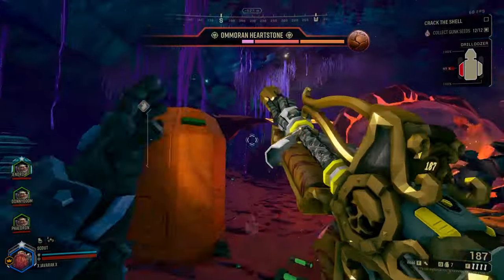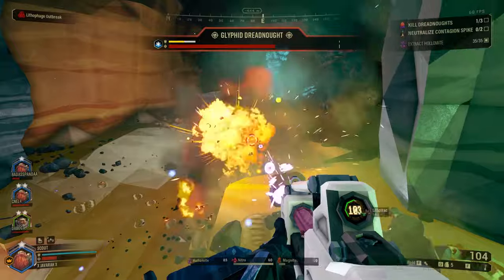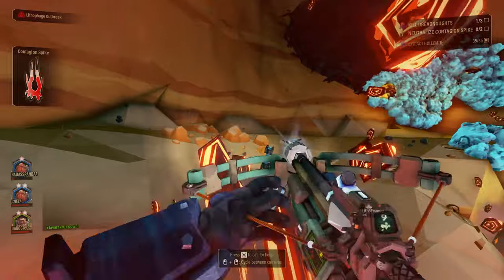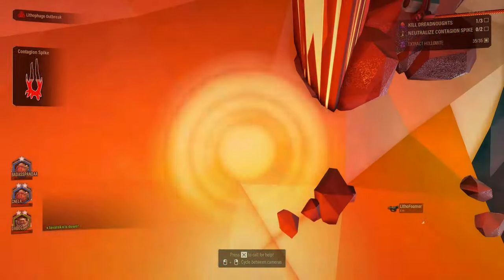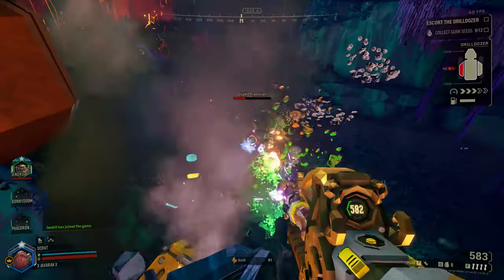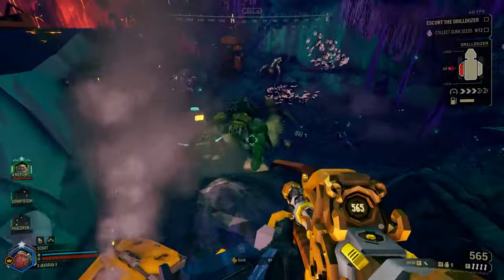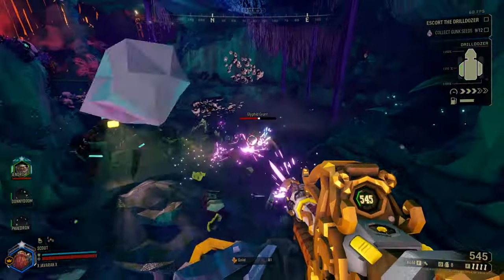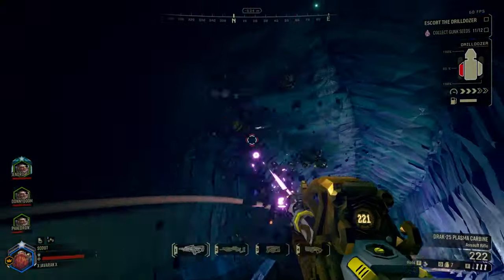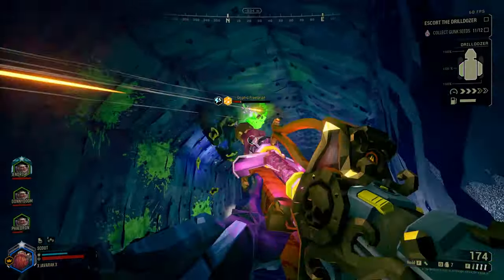However, it has some very unique aspects to it that separate it from the rest of the Scout's kit. Unlike his other primaries, the Plasma Carbine doesn't use a traditional ammo system. You don't shoot and then reload when you run out of ammo; instead the weapon uses an overheat mechanic similar to the Gunner's minigun and the Driller's EPC. Each shot causes the temperature of the gun to increase, and will decrease when not shooting after a few seconds. If the gun reaches maximum temperature, it will overheat and not be able to be used for a short time. This means technically you can shoot this gun forever and not reload, but you will need to stop shooting regularly to allow the gun to cool down.